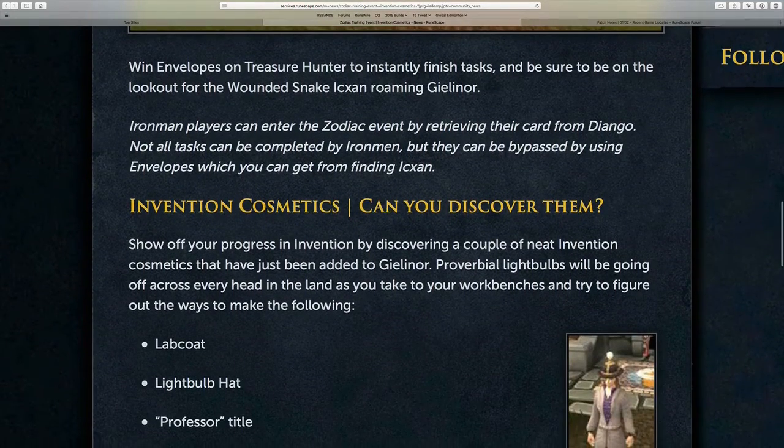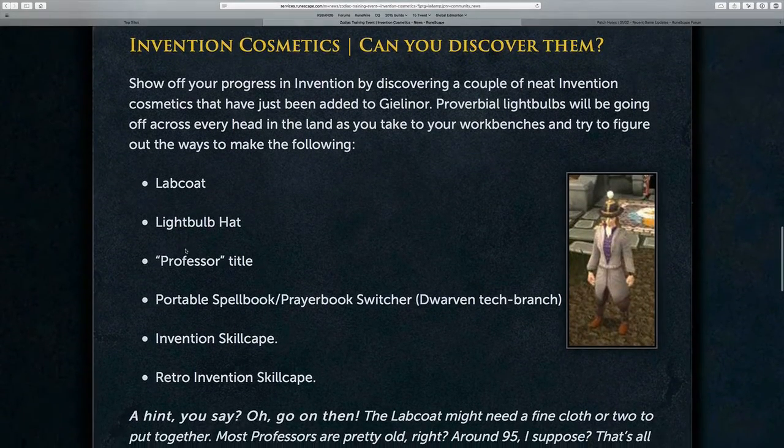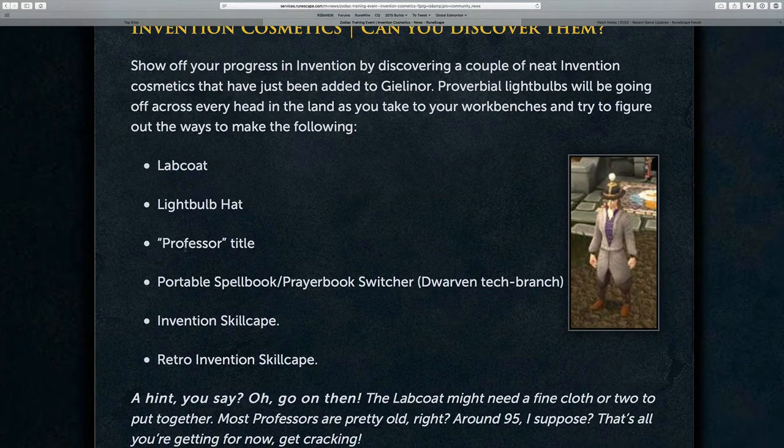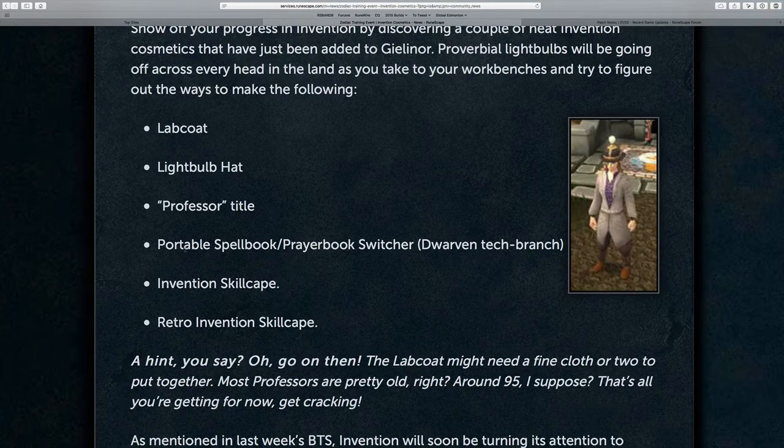The main update this week brought to the players was the invention cosmetics, including the lab coat, lightbulb hat, professor title, portable spellbook and prayerbook switcher — which is a part of the dwarven tech tree — the invention skill cape, and the retro invention skill cape as well.